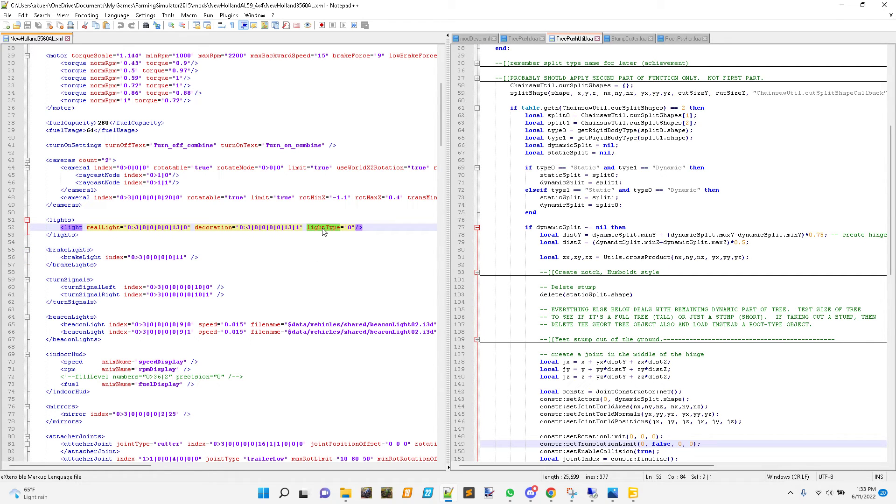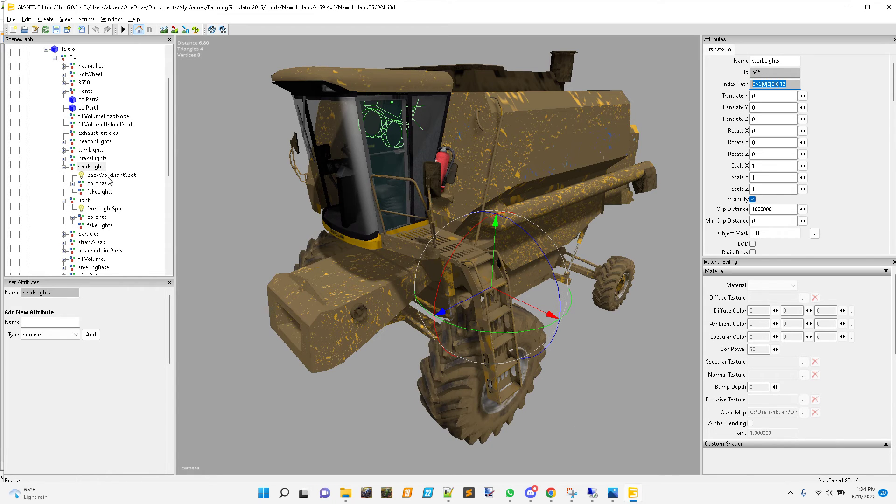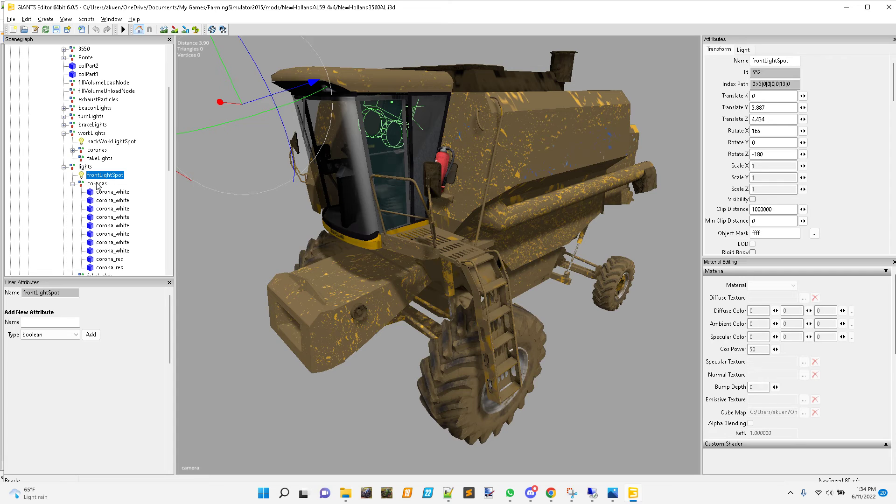There's probably something with the light type - I believe the different light types have to do with the toggle switch when you turn the light on. This says zero. Maybe if it's one, turning on zero lights up the front lights, and hitting one turns on the front and rear lights. I just don't remember how that works - we can tinker with that. Let's go back to the model at index 13, where the light itself is, along with the coronas - and these are what we saw that were misplaced.